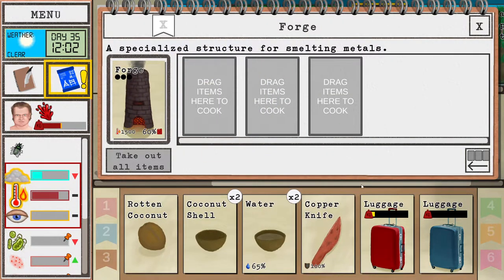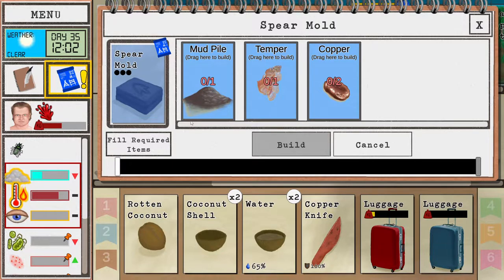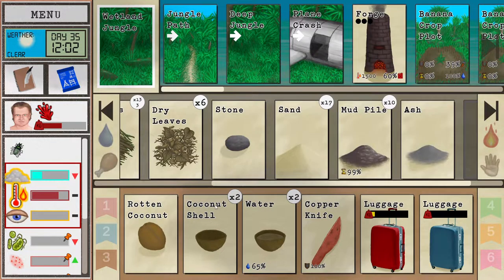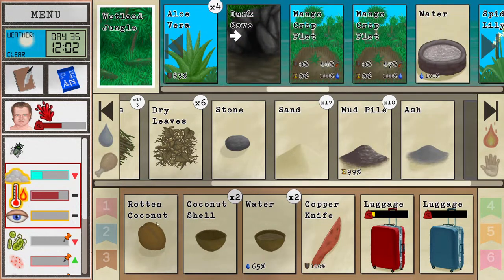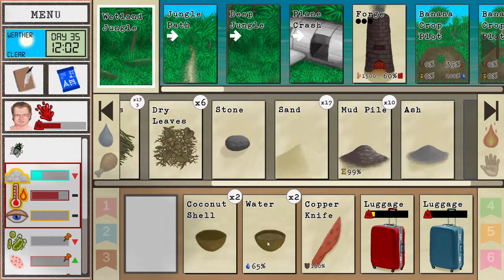Making a knife unlocked the spear mold — interesting. I don't need that just yet. So we got the copper knife now — that's amazing! Let's place it inside there and let's start doing some nice woodworking things.